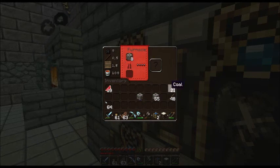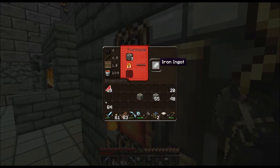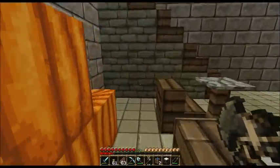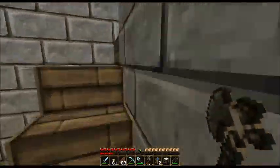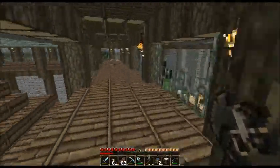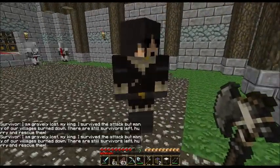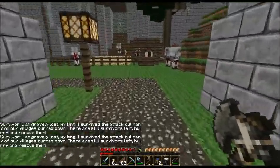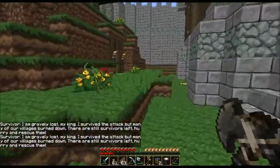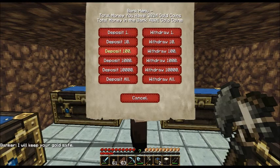There we go — one piece of coal. All I need is one ingot for right now. Now I'm going to go see which gives me more money: iron ingot or iron ore.